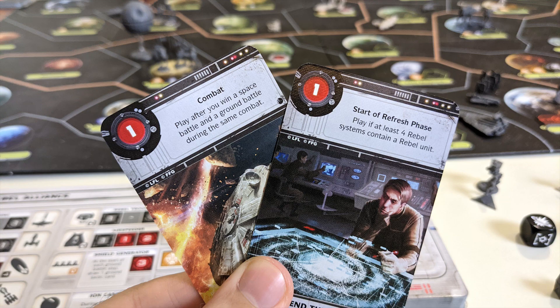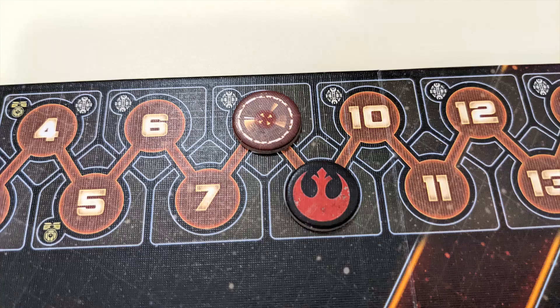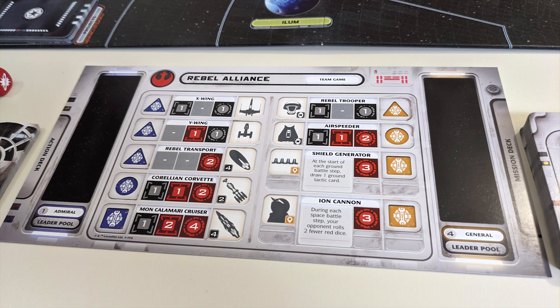Rebels win through the play of their objective cards. Objective cards feature special conditions which, if met, can be revealed at specified times — either during combat or at the start of the refresh phase. Objective cards give the Rebels reputation points as indicated in the top left corner. Each point moves the reputation marker back one space on the board track. If that marker ever shares a space with the time marker, the game ends in a Rebel victory. Rebellion can also be played with teams of two, or as a 2v1 game. In a team game, most rules are the same, but teammates take turns controlling different leaders and playing different cards.